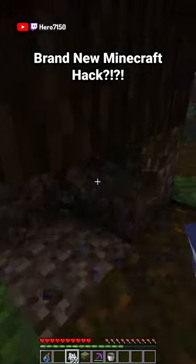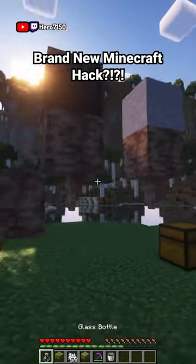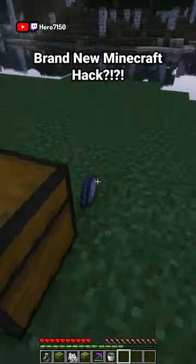Grab the puzzle from the bottom, and walk over to this dripstone. Splash a potion of water, and over time it's going to turn into clay. You're going to need 30 of these, so repeat these steps until you get 30 pieces of clay.